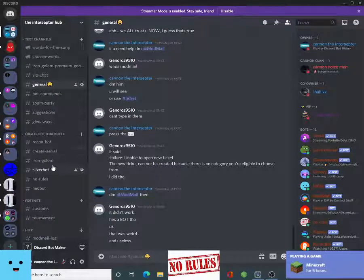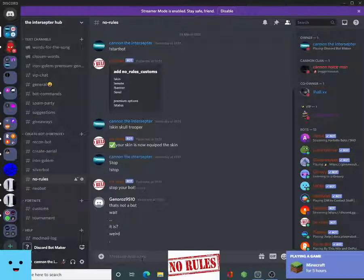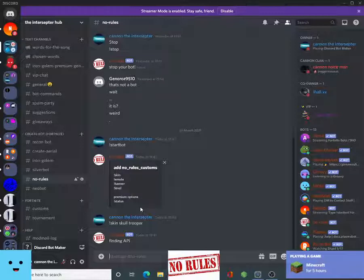We are going to head all the way down to no rules and then we just want to type, it should be like 'start bot'. You should get this — and then we have obviously added stuff. It should be like 'skin skull trooper', finding API, found API, and have your skin level cryptid.